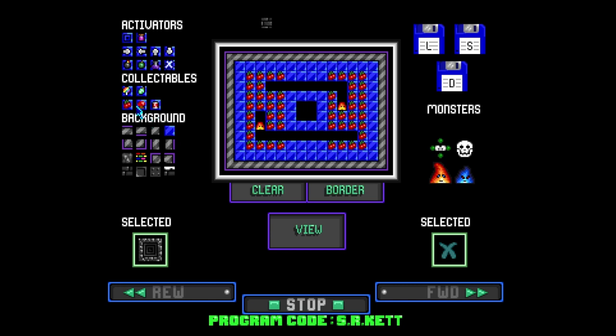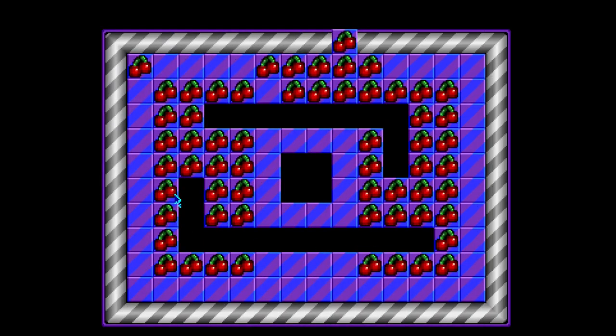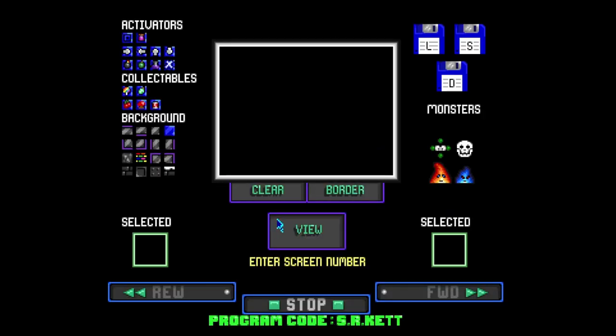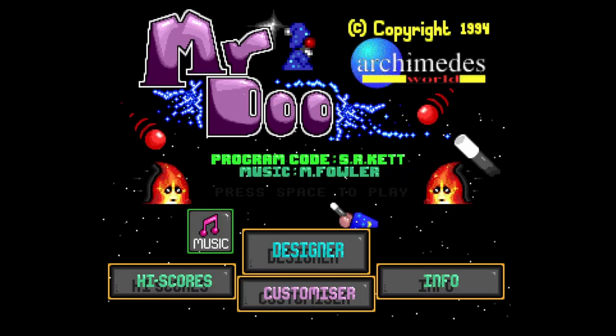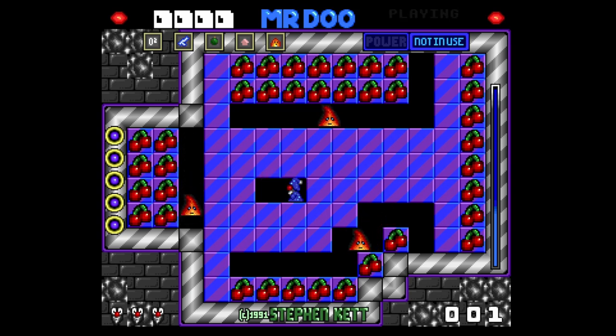It's a bit hard to see the little icon, but it does show a bigger version of the selected item. We can put some cherries about the place - I've just put one off the screen; not sure if that will mess up the game logic. You can see I've got a cherry up here. It looks like you can load and save levels as well. Let's start the game - oh, it started us from the level we left on.